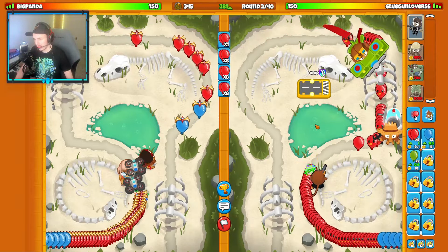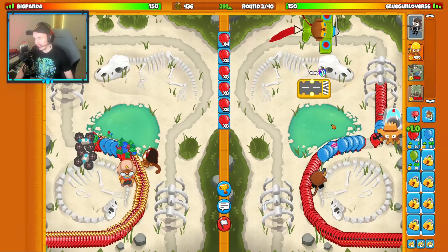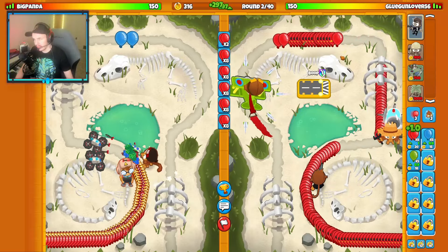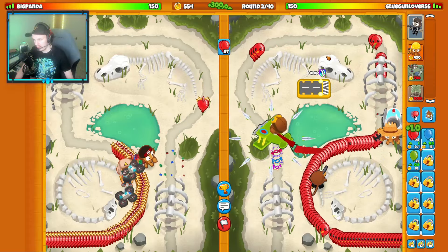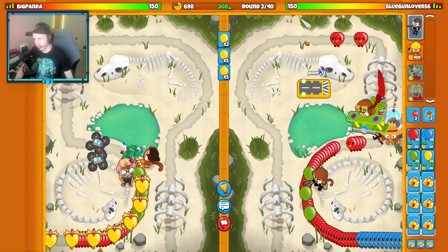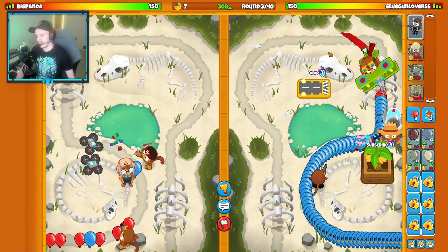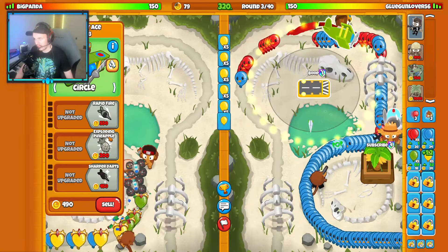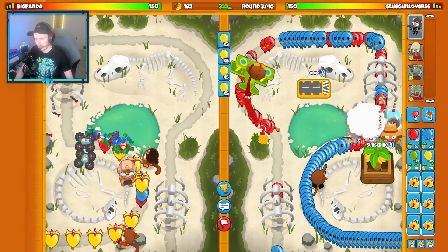Jericho down round one — good. Saving up for our first farm. They got their Triple Dart up. We'll find out their loadout on round three: if they keep sending grouped reds they're going a farm loadout, and if they send grouped blues they're going eco. Sending them some yellows — I feel like their Triple Dart will struggle against these. They're going eco. Need to upgrade my Ace to Exploding Pineapples as well.